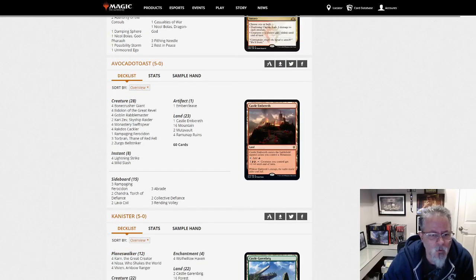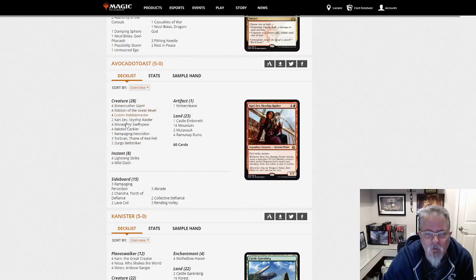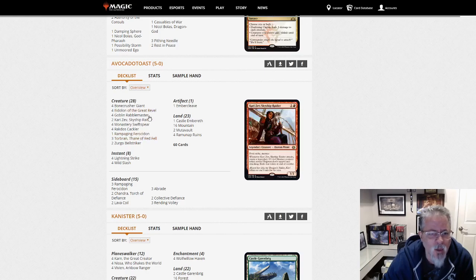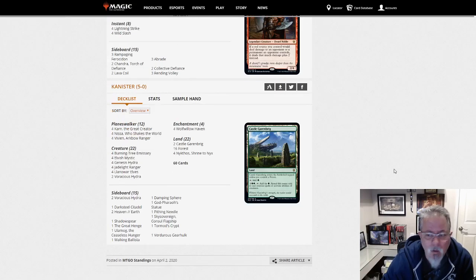Avocado Toast with yet another Mono Red deck. This one has Torbrands, topping out at a four-drop. Torbrand and Eidolon of Great Revel just sounds like a nasty combination — that's going to catch some people. Another Mono Red, what is that, the third or fourth in this list?